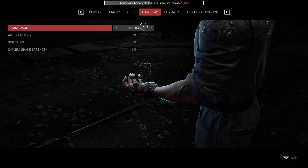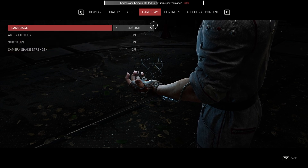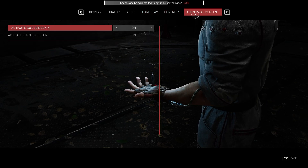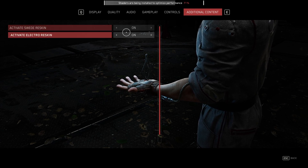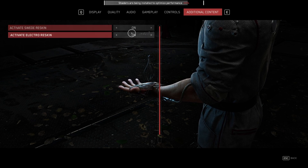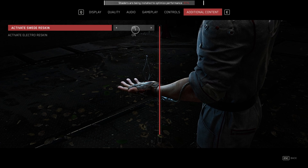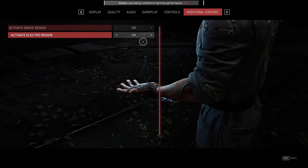Gameplay settings are your preference — you can choose language, subtitles, etc. Controls are pretty basic. There's also additional content at the very top — I'm not entirely sure what these do, so I'll leave this up to the comments. If you know that these have a positive or negative effect on FPS or anything like that, please let me know down below so the rest of the community can know too.